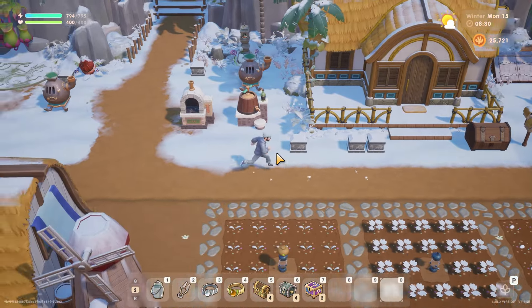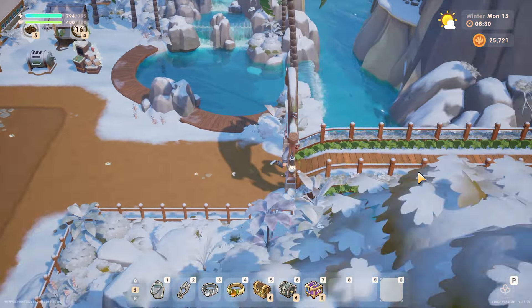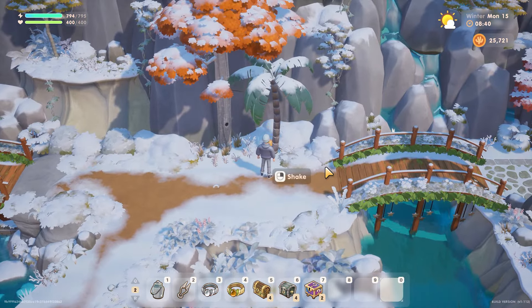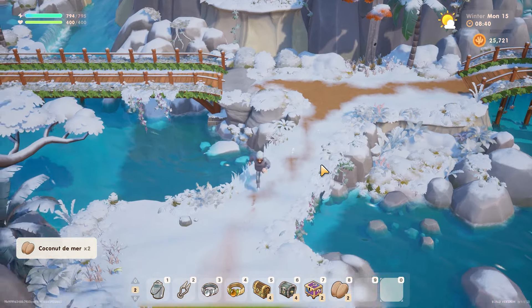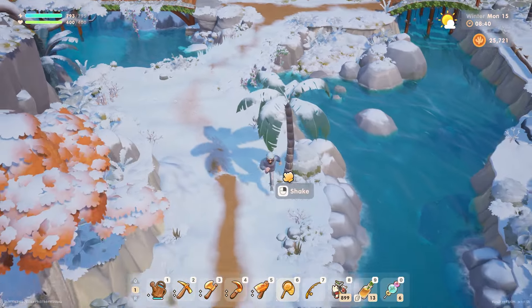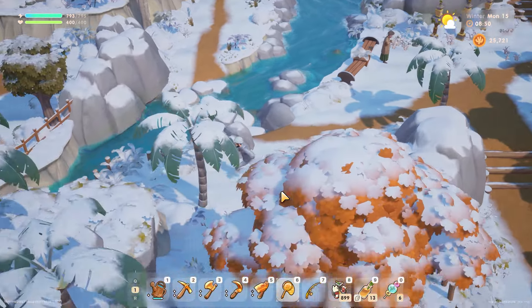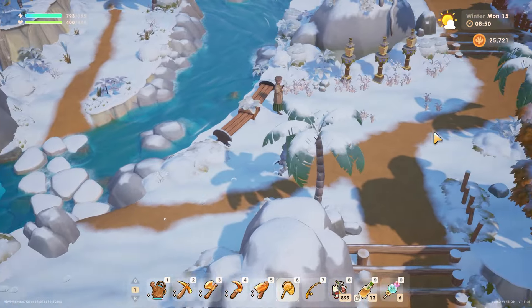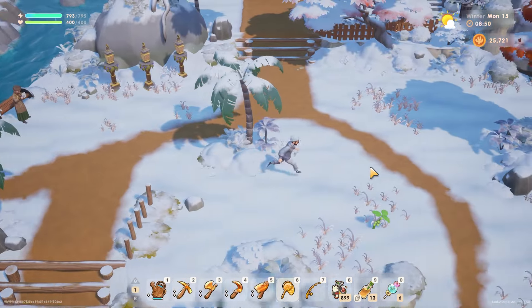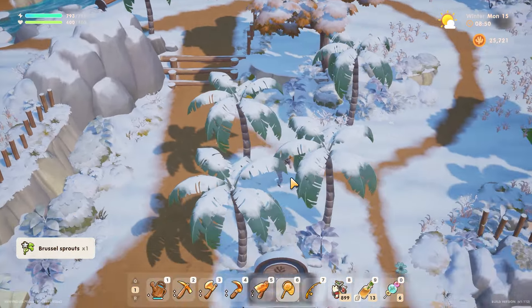We'll walk to the blacksmith - we might find some stuff to forage. By the time we're there, we've got loads of coffers to open. I think these are ready to harvest now - huzzah! Maybe we'll have a little go around the island and try and get as many as we can. They seem to be at different times, so some of these aren't ready yet. Got some Brussels sprouts.